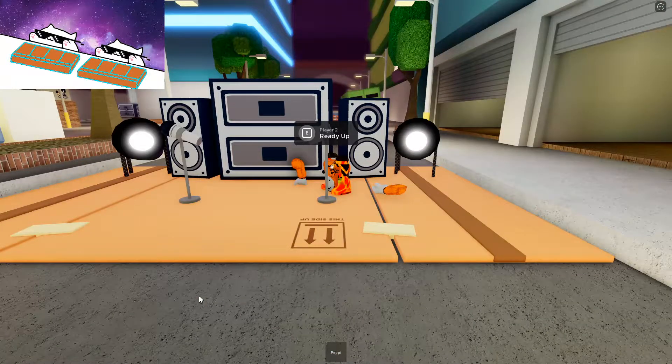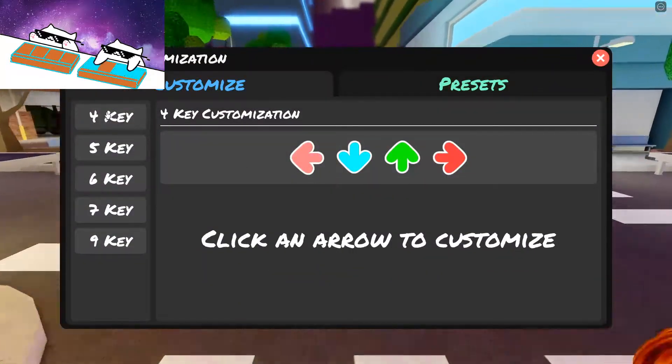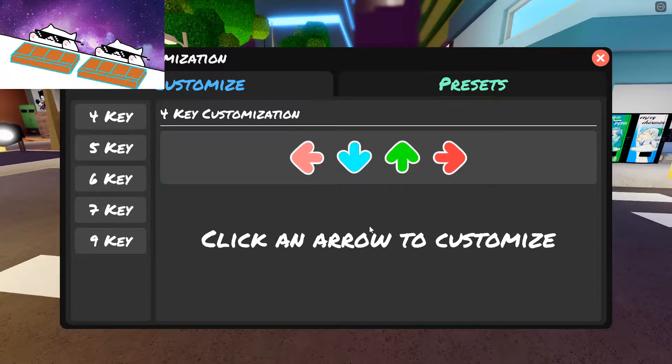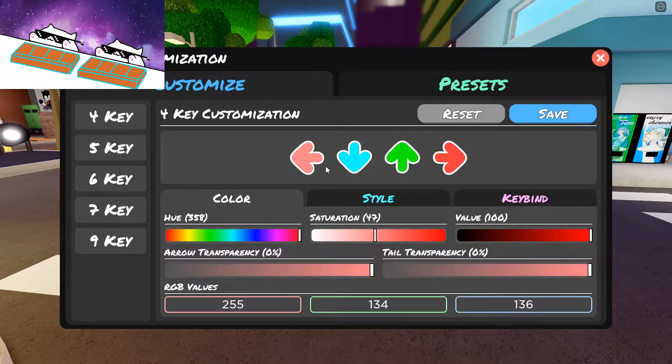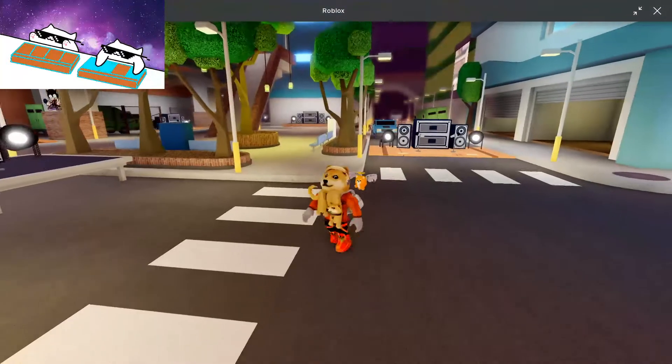First let me show you the settings that you will need to use. Go into your arrow keys, go to four key, click an arrow to continue — just click any arrow. Click that key bind and then add a key bind. Click through them and you'll see you can add a key bind, then press the key bind — mine's J — and click confirm.